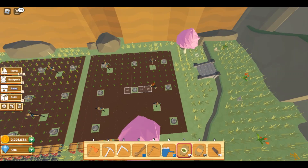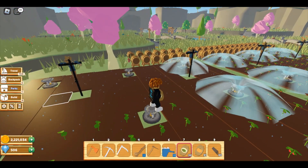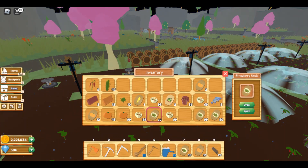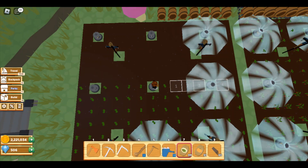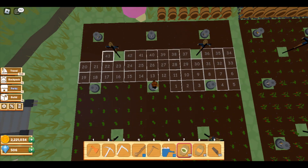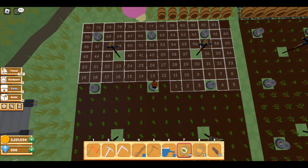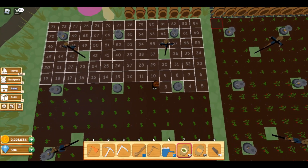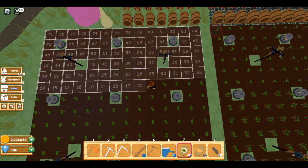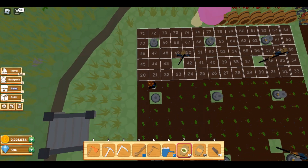Let's get that done and switch out. My water sprinkler - my garden sprinkler - whatever you want to call it. Let's switch these because I used 84 of them. I'm just curious how long it takes my character to go plant. I almost had that perfect. Let's see if planting 84 seeds takes at least a minute.